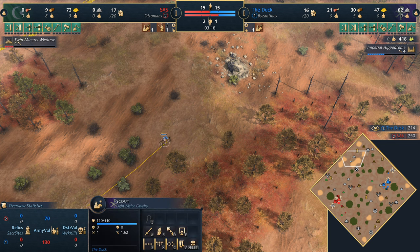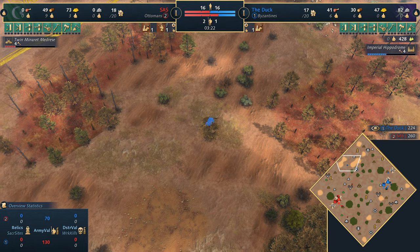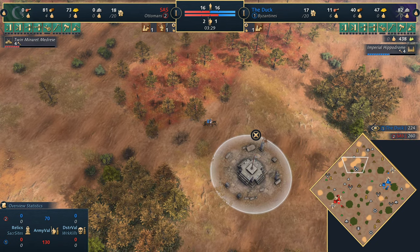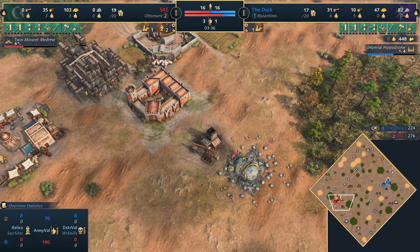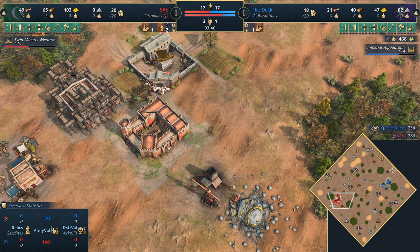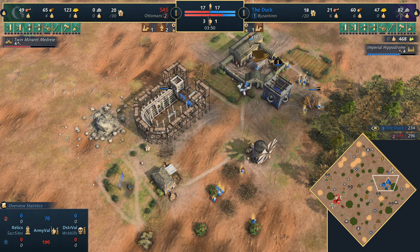Wait — holy moly, that's 14 sheep! That's an impressive number. The Byzantine scout is having problems today. Do the Ottomans have to play an extended feudal age, or could they go for a cheeky castle age? With that amount of food, it's not going to be a problem anymore, especially with Twin Minaret Madrasa. Castle age could be important if you get the Mehmed Imperial Armoury and a manganel nice and early, but with three villagers on gold it doesn't really suggest that.